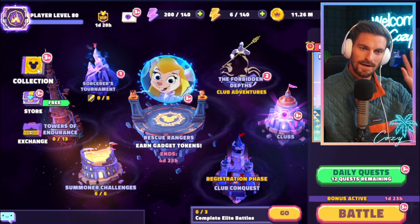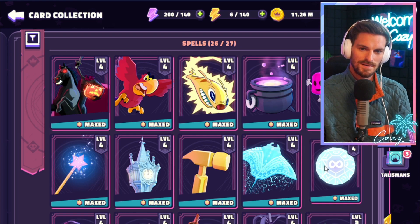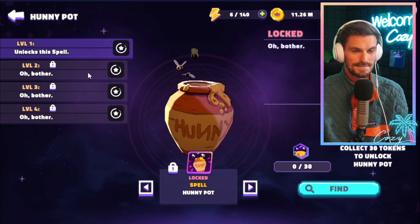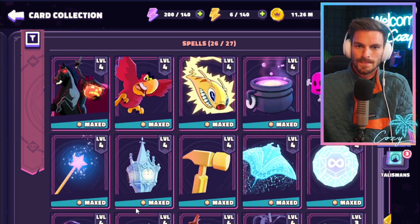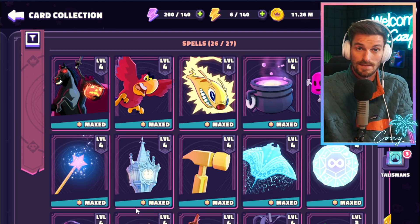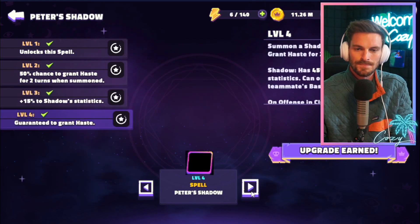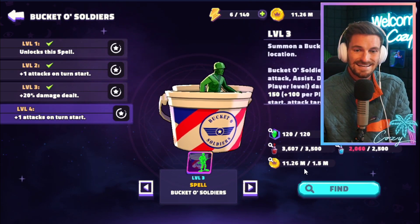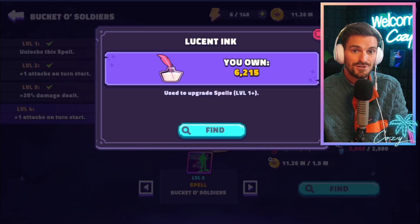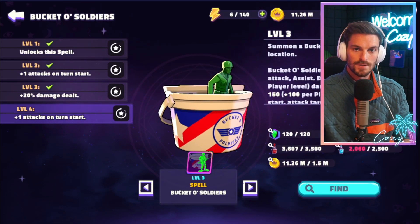Let's jump right into all of the spells within the game. There are currently 26 spells available, with one looming — the Honeypot, which we imagine will come out when Winnie the Pooh hits the game. Whether you're free-to-play or pay-to-play, it can be harder to decide which spells to upgrade first. You have materials like blue and red potions from the Towers of Endurance — not easy to get — plus shards, gold, Lucent Ink, Surly Pigment, and Vermilion Pigment, all pretty hard to grab.